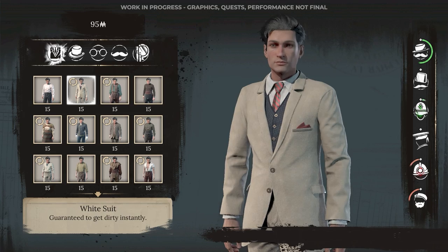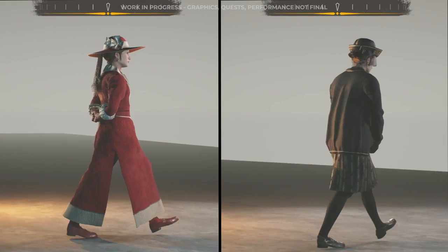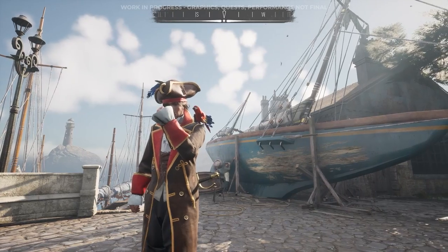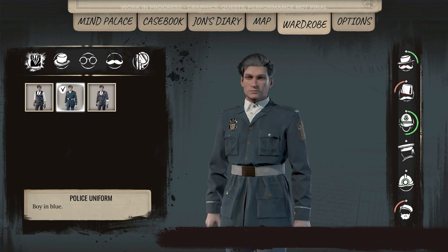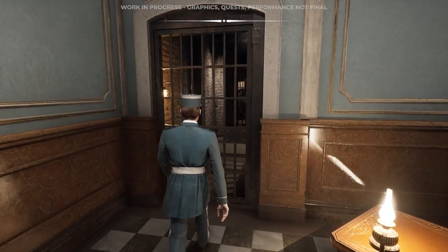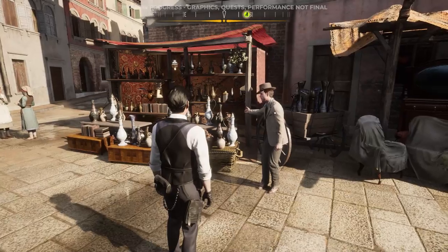There are dozens of outfits, hats, facial accessories, and cosmetic items at your disposal. Use them to customize your Sherlock to your liking and role play as a senior policeman, local trader, or even a pirate to get into closed-off areas. Sneak into the police's prison cells or private venues as you pursue the truth of Cordona's weirdest transgressions. As a stranger on the island, you will need to approach its citizens and ask for help.